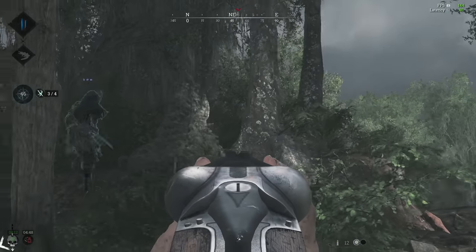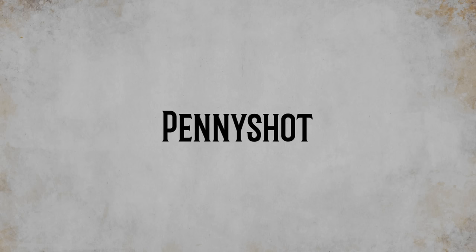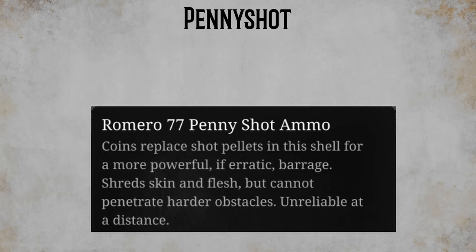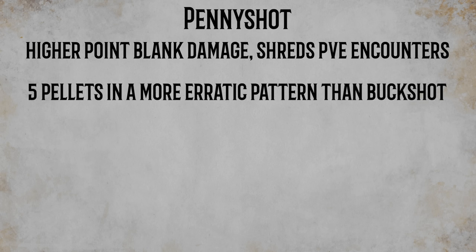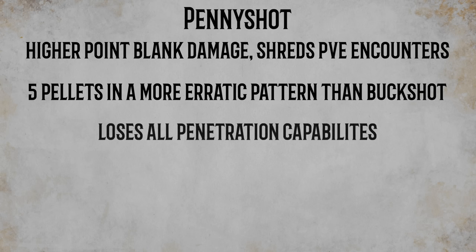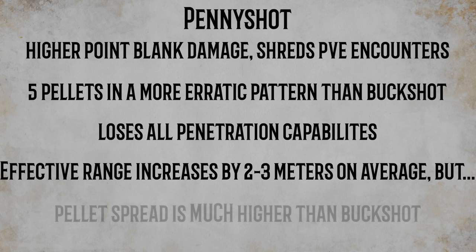Pennyshot is an alternate ammo type for shotguns that trades reliability at range for higher base damage. Against monsters and bosses, which have higher base HP, pennyshot performs quite well. However, for enemy hunters, this extra damage rarely comes into play. Pennyshot shoots 5 pellets instead of buckshot's 14. At point blank range the pennies add up to more total damage than buckshot, but at longer ranges they lose their damage value sooner. Pennyshot also loses the ability to penetrate any walls whatsoever, including the lining of explosive barrels. The effective range stat increases by 2-3 meters on average, but remember that's only the theoretical one-shot range. The spread on pennyshot is much higher than buckshot.